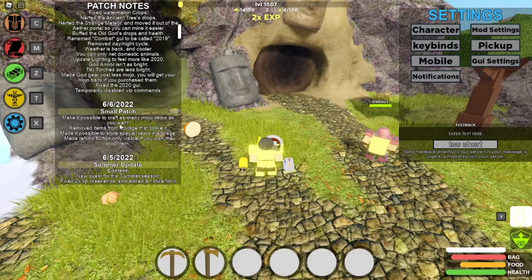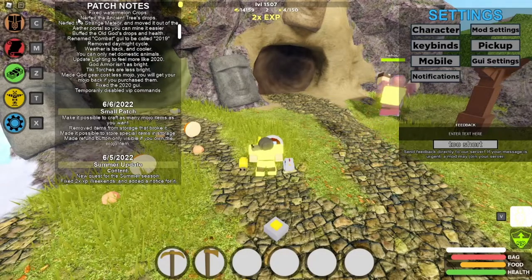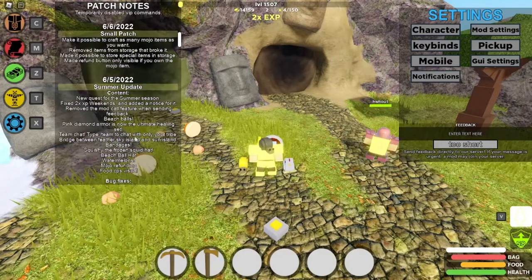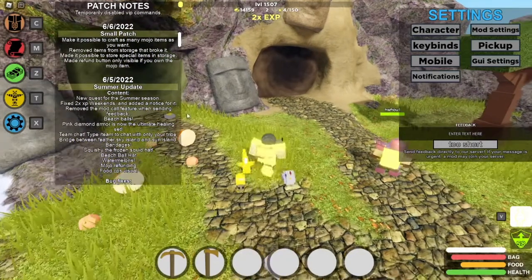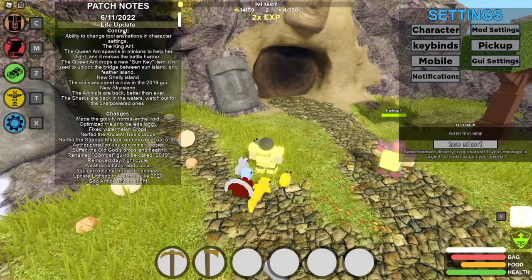Now we have the small patch update. It makes it possible to craft as many mojo items as you want, removed items from storage that broke it, made it possible to store special items in storage, and made the refund button only visible if you own the mojo item. So mojo refunding for watermelons, bandages — not that insane.